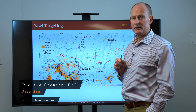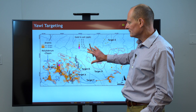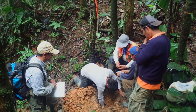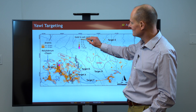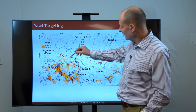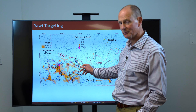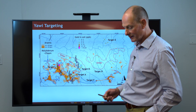An update on the drilling that we're doing at Yaoi. We started off using the soil geochemistry to give us an idea of where the pathfinder elements — the arsenic and antimony and that kind of thing — were concentrated. And that's what these colors are on a topographic map. There's a little bit of gold in the Yaoi area as well. The drill holes are marked on here: number one, two, three, four, five, and six coming back to this platform here.